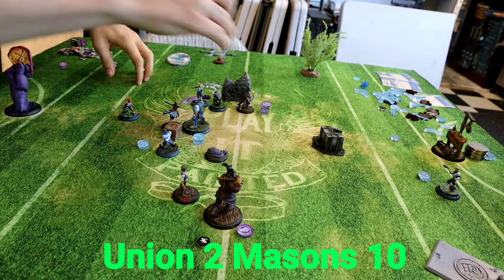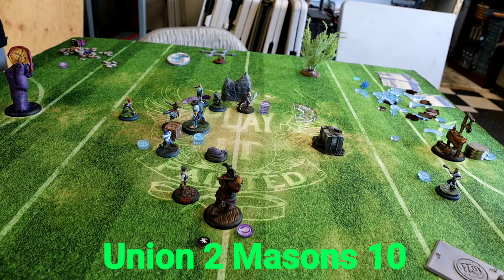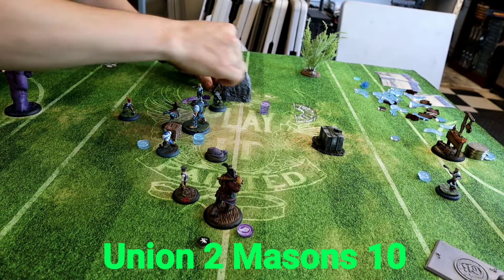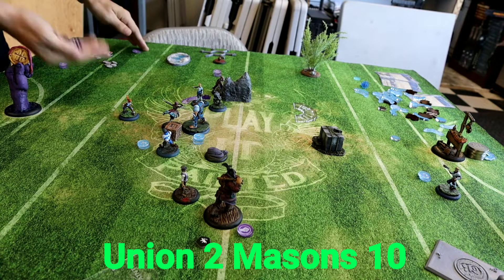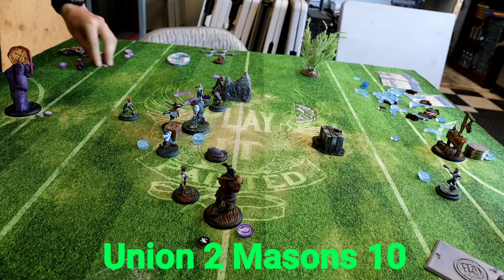The ball gets thrown out super wide, which is good for Aaron. I'm trying to figure out how to retrieve it — Masons aren't like Midas, that's going to be a tough ball to get. This could be an instance where you'd want Champ in the lineup, because that Stamina play is a great ball retrieval piece, especially if you can Superior Strategy it.